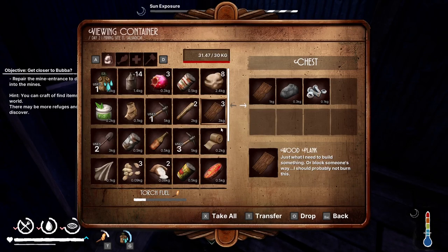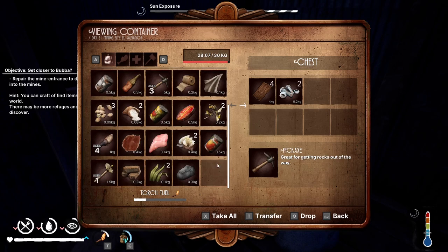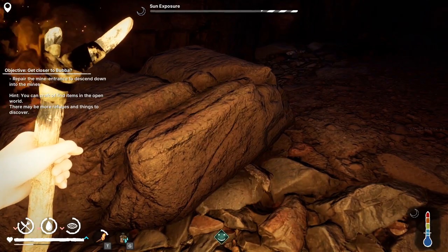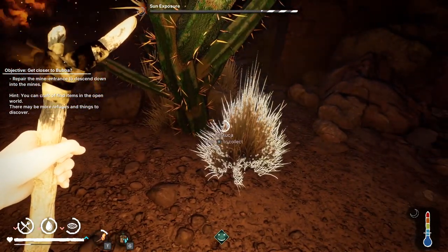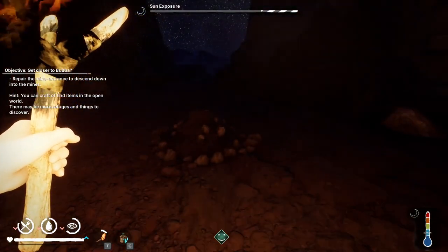We'll put the plank in — T to transfer all of them. I'll transfer some things because we've got some very heavy equipment. The pickaxe for instance is five kilograms, so let's leave that one behind. That's actually the last plank that we need. But I won't go back just yet because there's still plenty to get — I still need plenty of bolts. I think I needed a hook as well.